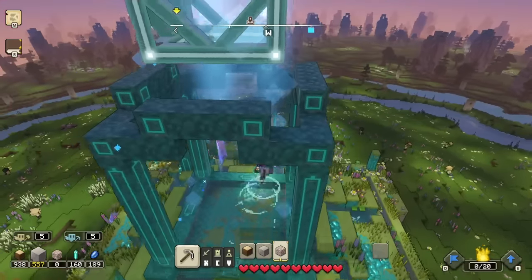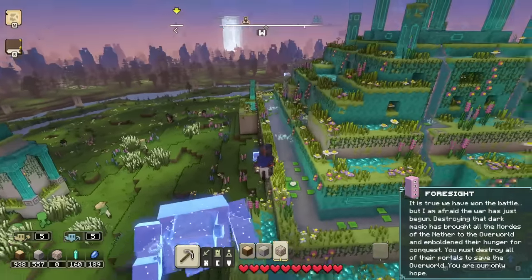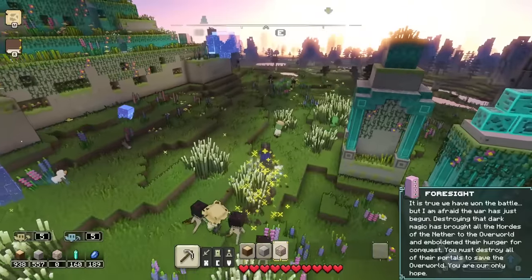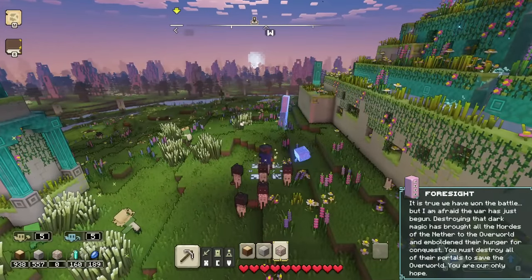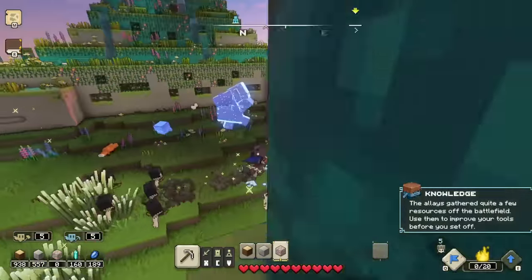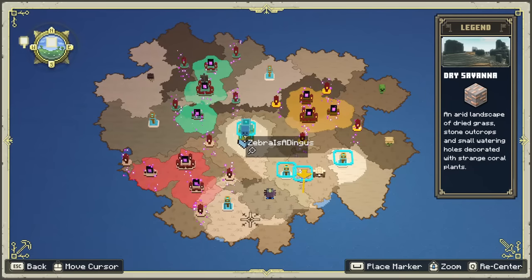Hopefully we can have a lot of fun exploring this new world. You brought back the sun — this first dawn warms the hearts and faces of the overworld, we can't thank you enough. It is true, we have won the battle, but I'm afraid the war has just begun. Destroying that dark magic has brought all the hordes of the Nether to the overworld and emboldened their hunger for conquest. You must destroy all of their portals to save the overworld — you are our only hope. So if we're the only hope, it's going to take a lot of work, isn't it? Piglin invasion strategies — use them to improve your tools before you set off. You can see there's so much more now.